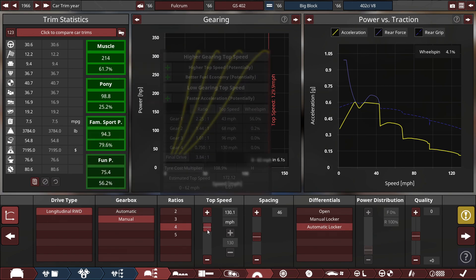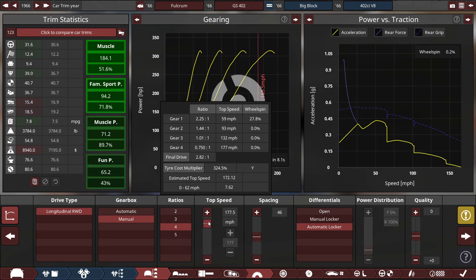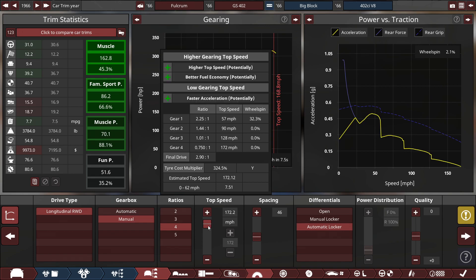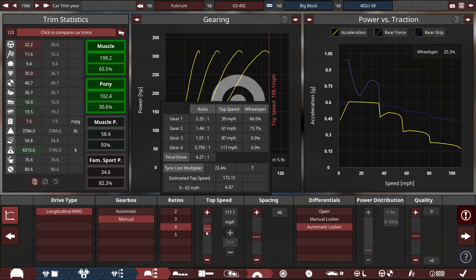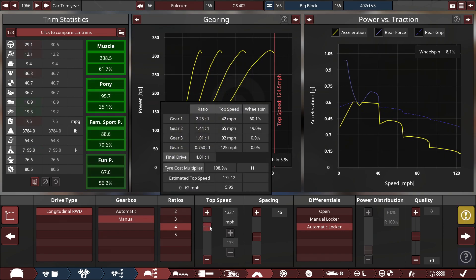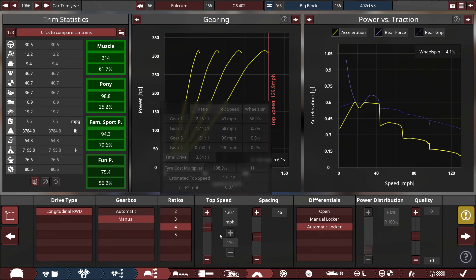Even though the estimated top speed is 172.1 miles per hour, if you increase the top speed to that figure you get a significantly increased 0-60 of 7.5 seconds. Muscle cars back then — like the Chevelle, Pontiac GTO, Challenger, Charger — had top speeds right around 120, 125, 130. When you're about to reach that top speed in a video game like Gran Turismo or Forza, the car wants to keep going, but that top speed isn't really suitable for that type of car. For the sake of realism, 130 it is for now, though I might push it up to 200 miles an hour for a high-end build in the future.